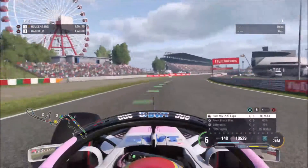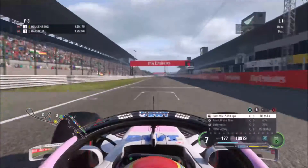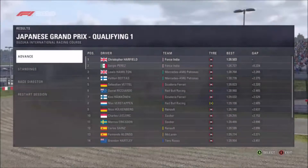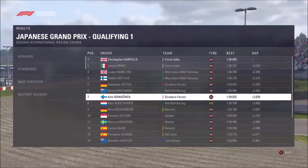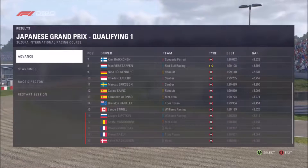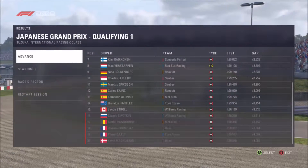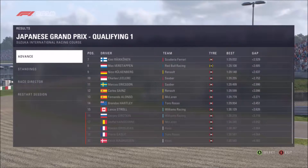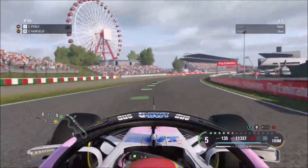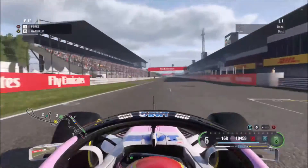Here we are in Q1, only setting one lap on the super soft tires. We set a 1:29.5 and I was happy with that — through to Q2. Grosjean, Gasly, and Magnussen are all out, and both Haas drivers are eliminated. Now in Q2, Perez has already set a lap time and we're late to the party.